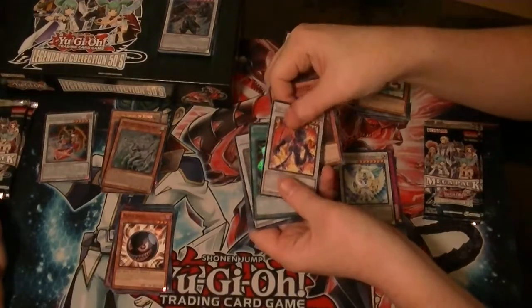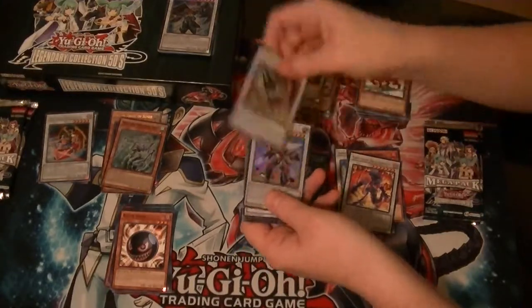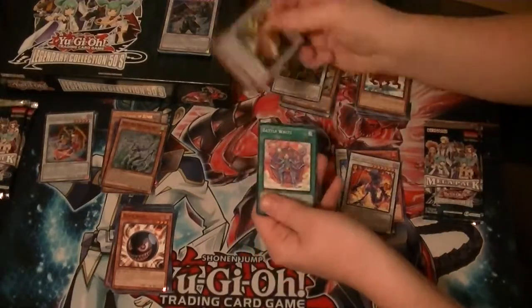Exploder Dragon Ring Rare. Ultra Magical Planter. Secret Armory Arm. Junk Destroyer Super. And a Dragon Plug.